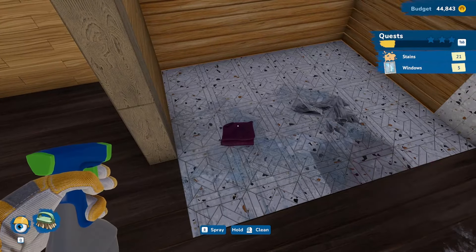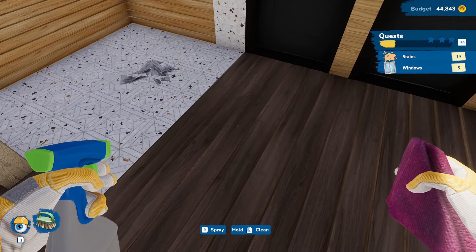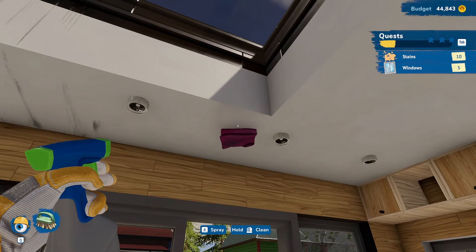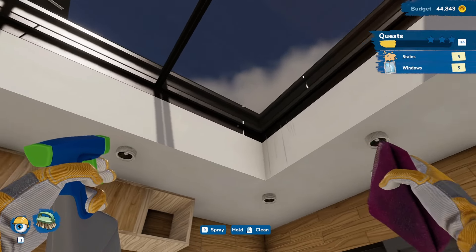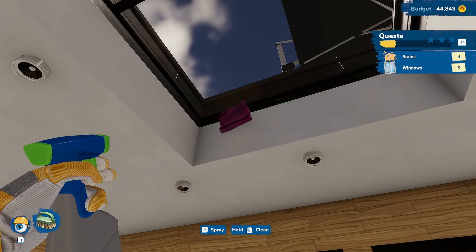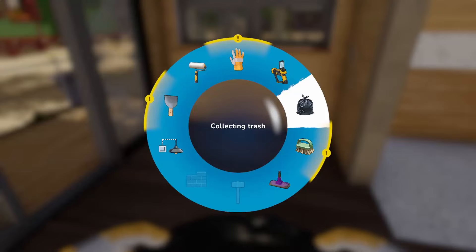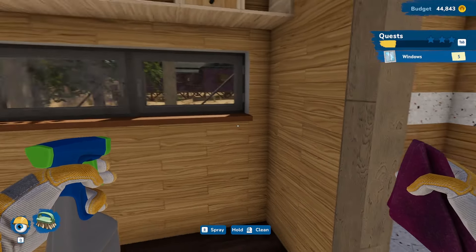We switch back to cleaning stains. These stains don't look like something you should just wipe away and disregard — it looks like someone really should be investigating this. There's the last piece of trash hiding right in the stains. All these stains on the ceiling look like serious mold remediation is needed — especially with a leaky skylight, that would never pass an inspection.